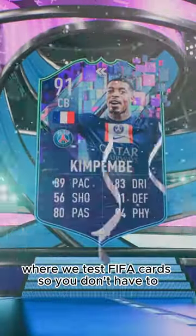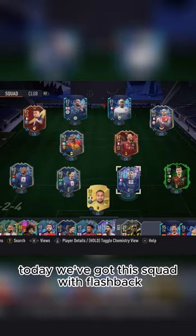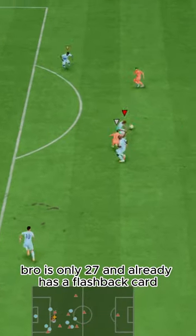Welcome to Baller or Bust, where we test FIFA cards so you don't have to. Today we've got this squad with flashbacks. Bro is only 27 and already has a flashback card.